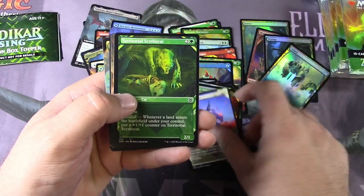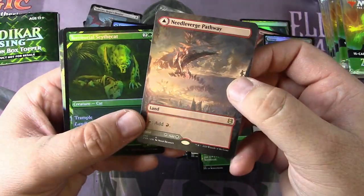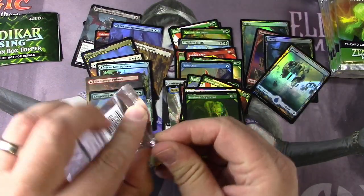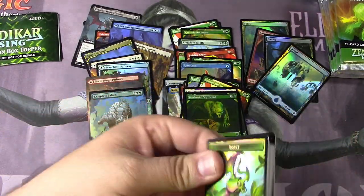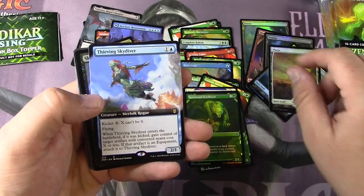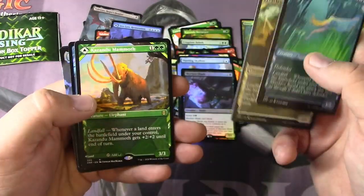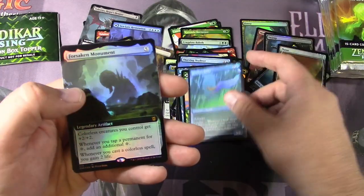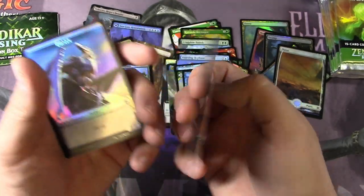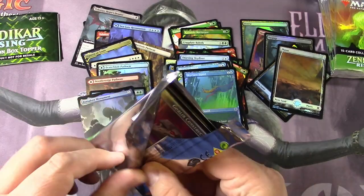We've got a Felidar, a Scythe Cat, another pathway — beautiful art on that, very cool. Scythe Cat and a Baloth. Since this is the first time I've opened these, I'm not really used to the various slots here. Got a Skydiver, a Shade, a Squid, a Mammoth, another Squid, and a Forsaken Monument — another foil extended showcase box topper style mythic. Excellent. I'll go through all this stuff and pick out the rares and scan them up here soon.